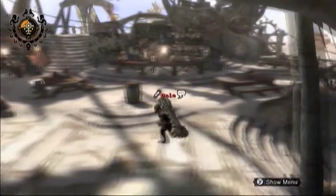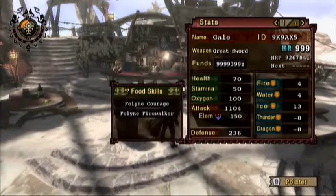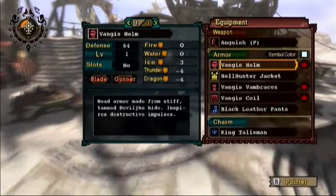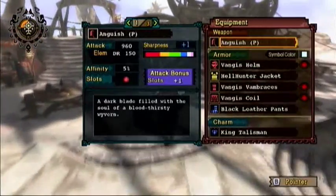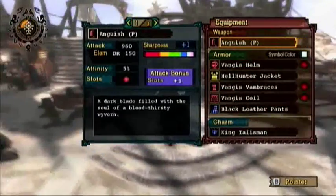You'll need a pretty simple set composed of Vangus and the leather parts from event quests, along with Anguish P. I'll put the link down in the description on how to make the set, what gems you need, and all that kind of fun stuff.